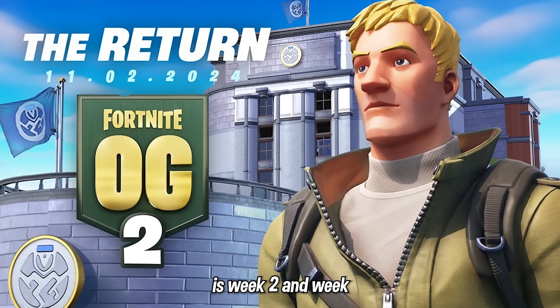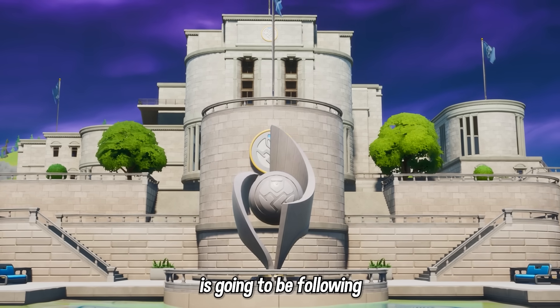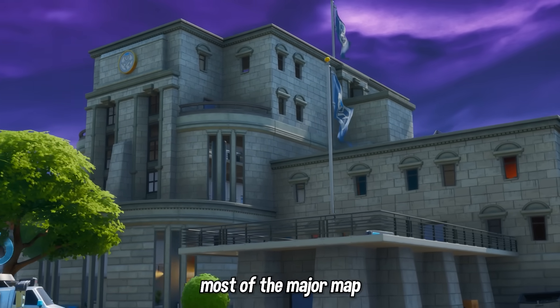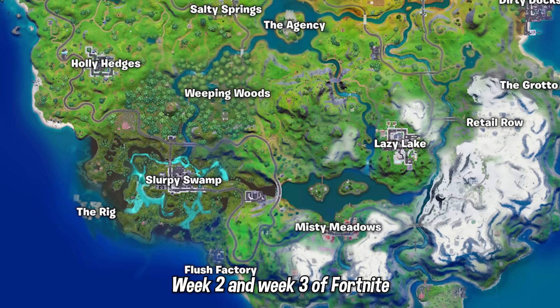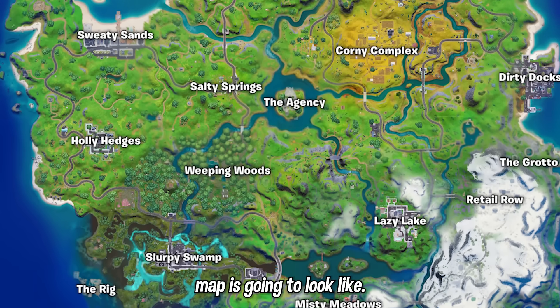Where it gets exciting is Week 2 and Week 3 of Fortnite OG Chapter 2, which is going to be following Chapter 2 Season 2 — where most of the major map changes and new additions came in the early days of Chapter 2. This is what the Week 2 and Week 3 map is going to look like.